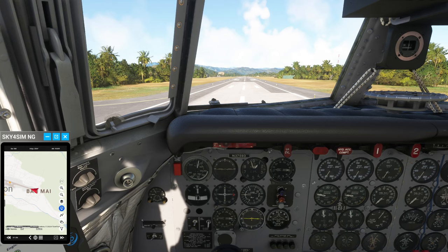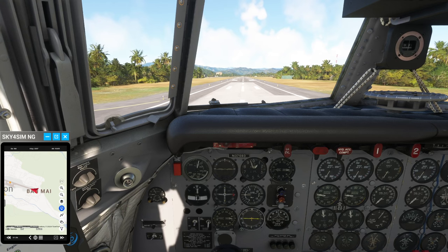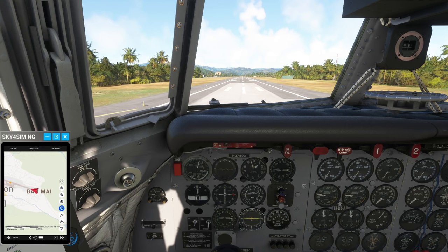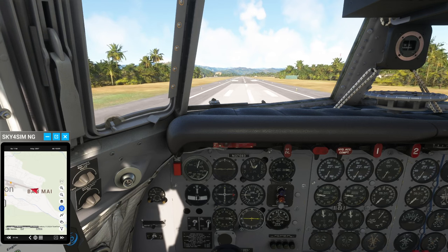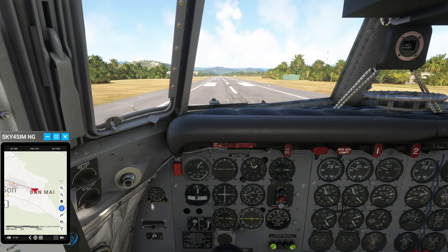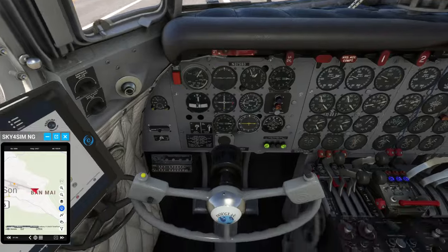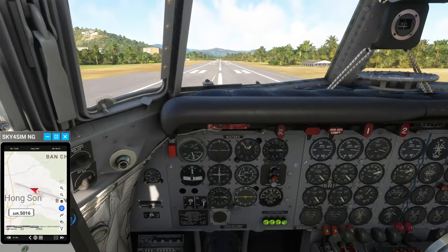Romeo Alpha 412 requesting departure. Cleared for takeoff runway 29, Romeo Alpha 412. Oh, I've got the gust lock on. Okay, up we go.